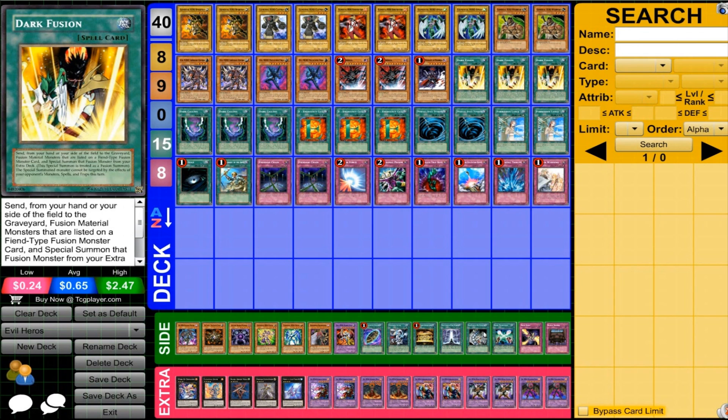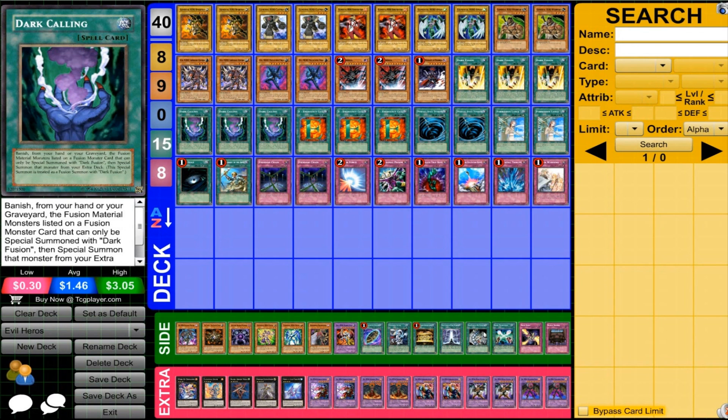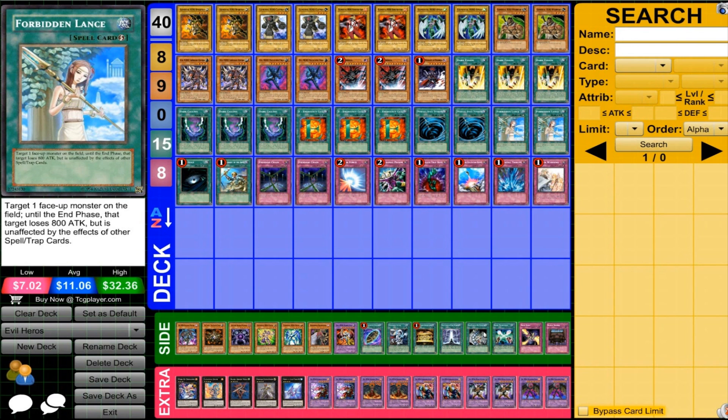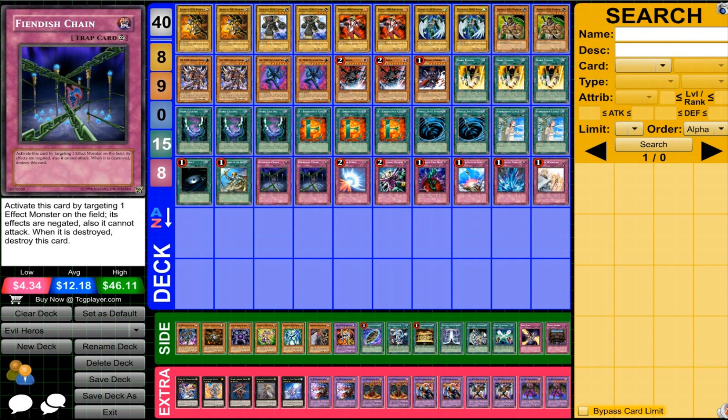Now for the Fusion cards. Dark Fusion is kind of just the Polymerization, but the big thing about it is that the monster you summon really can't be affected by stuff during that turn, so you can go for the power very quickly. The other Fusion card is Dark Calling — it's the Miracle Fusion for this deck. You banish cards from your graveyard to get what you need, so you can continually bring out fusions pretty quickly, just like with Elemental Heroes. And then we have Emergency Call searching out this deck, MST, Bin Lance which is very helpful to protect your monsters, Dark Hole, and Reinforcement of the Army for searching. For the traps, pretty much Staple Traps — not too much to say there.